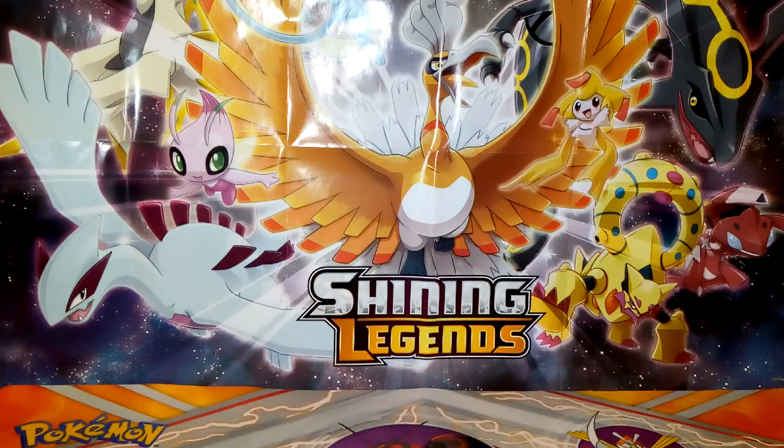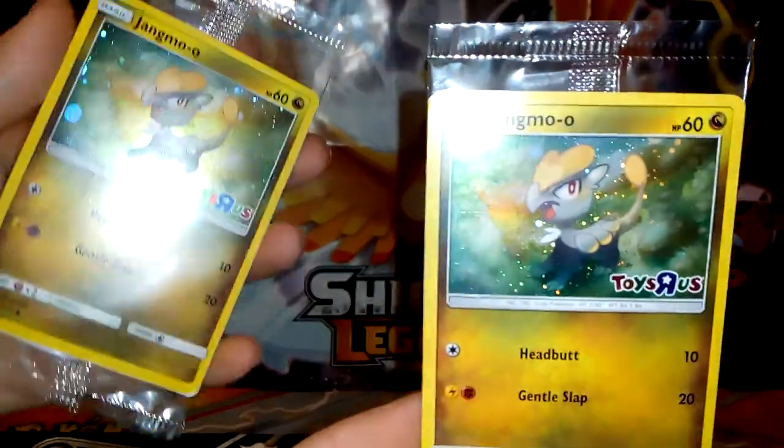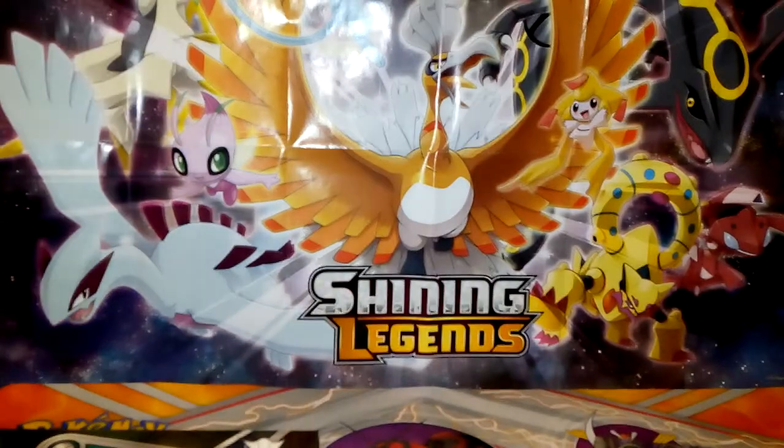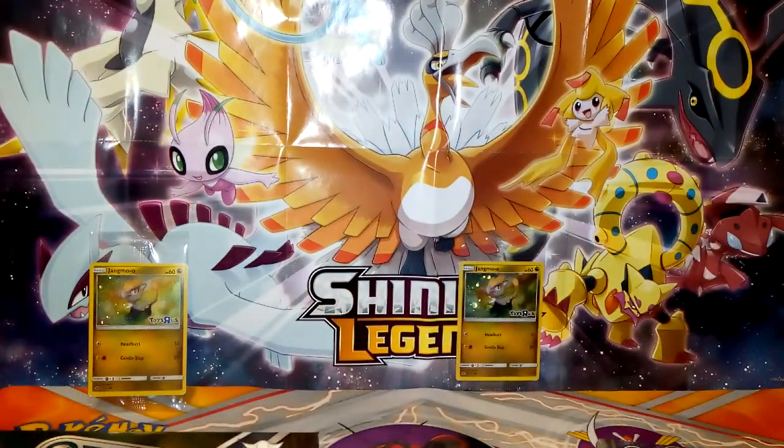I have my sister here to help. Before we crack into these two awesome boxes, Toys at the Moment are giving away these three awesome hollow Jangmo-o cards with the Toy Rust logo at the bottom, which is really cool.